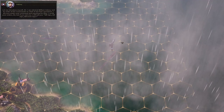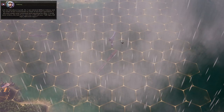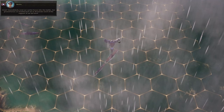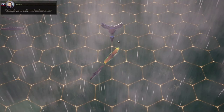Admiral William Halsey reports: 'By order of the Commander-in-Chief of US Fleet Operations, I am now under your command and reporting for duty. I await your orders, sir. But if you ask me: Kill Japs. Kill Japs. Kill more Japs.'